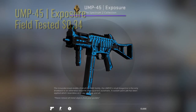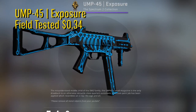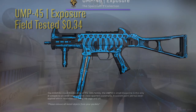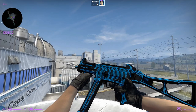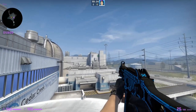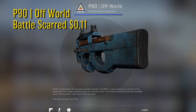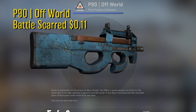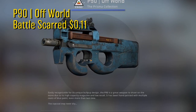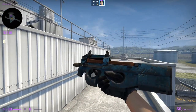Next up we got the UMP Exposure in field tested condition for 34 cents. This is one of the sickest UMP skins in the game and the price makes it even better. It got introduced in the Spectrum 2 case and the bones under the x-ray makes it stand out from other skins — overall a really cool looking UMP. For the P90 we got the Battlescar Offworld for 11 cents. This is such a cool skin because of the easter egg — when the float gets high enough you can see all the drawings and writing under the paint. This is an awesome skin and goes along with the Glock Offworld we already have in our inventory.